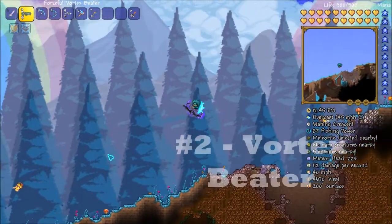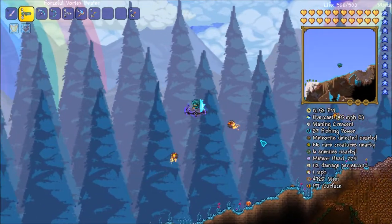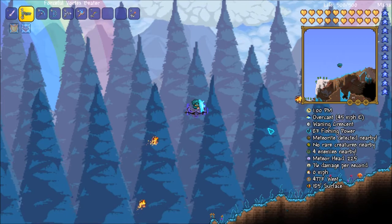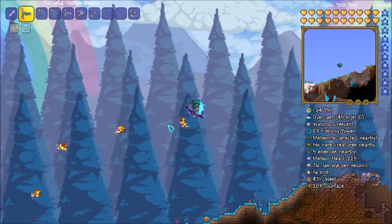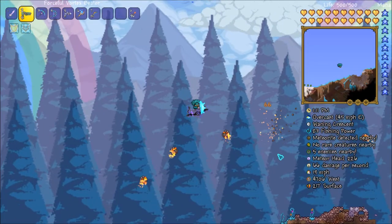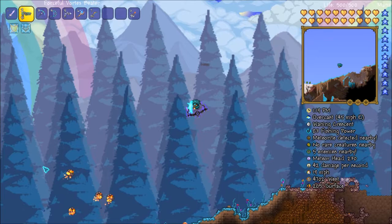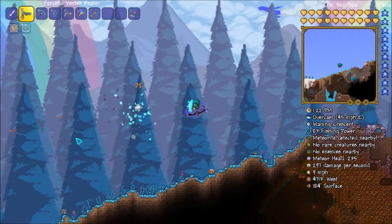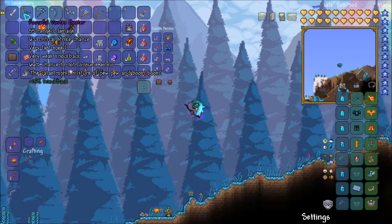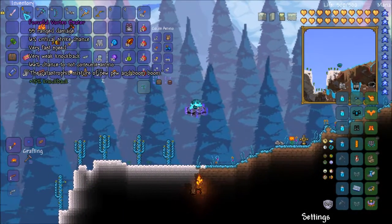Next weapon on my list is the Vortex Beater. This can be crafted using Vortex Fragments from the Vortex Pillar, at the table you get from the Lunar Cultist — I can never remember what crafting station that is. Put it at that station and you can craft it. It's actually pretty cheap, and it does immense damage, especially when you use Chlorophyte ammo. With the Forceful modifier it does 55 ranged damage. It has 6 critical strike — very fast fire rate.